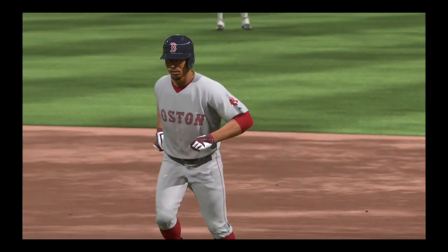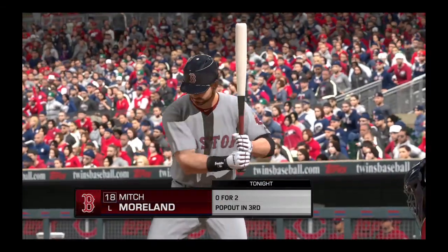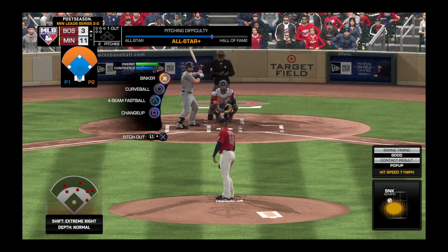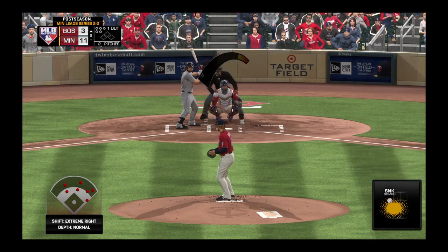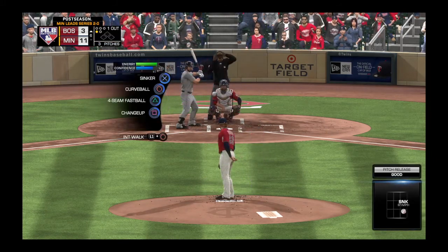Up next for the Red Sox, first baseman Mitch Moreland, digging in to try it again. It's been an 0-for-2 effort for him to this point. Here comes the first pitch — a knee-high sinker. Tough pitch. Strike one.